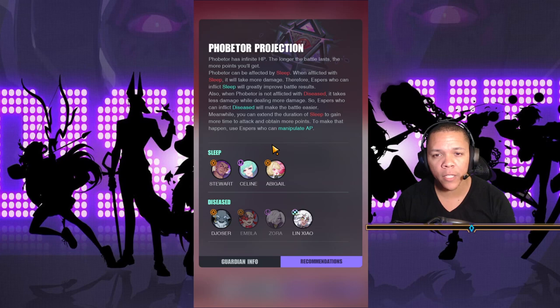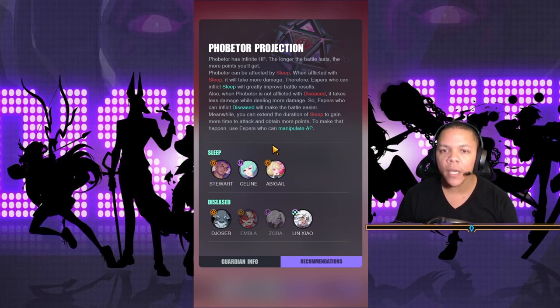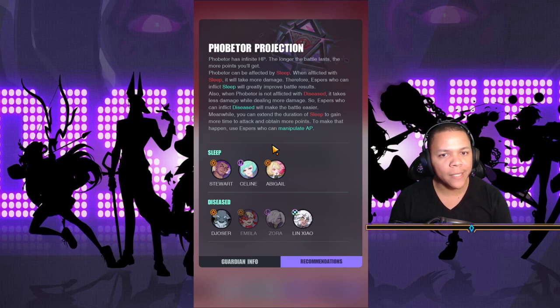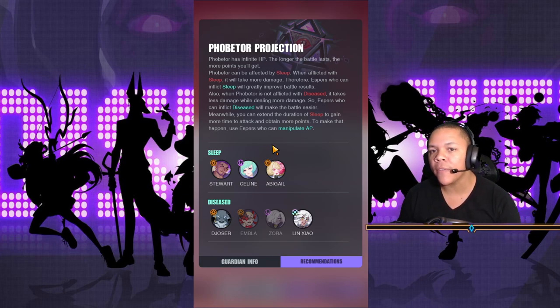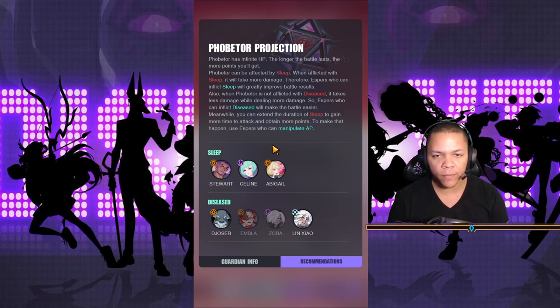Fobader has infinite HP - the longer the battle lasts, the more points you'll get. Fobader can be affected by sleep. When afflicted with sleep it will take more damage, therefore espers who can inflict sleep will greatly improve battle results. Also, when Fobader is not afflicted with disease it takes less damage while dealing more damage. Basically, if he's not diseased he's just going to do more damage to you, so you should just disease him.